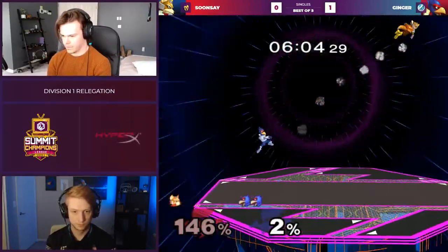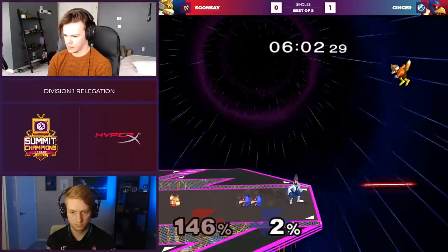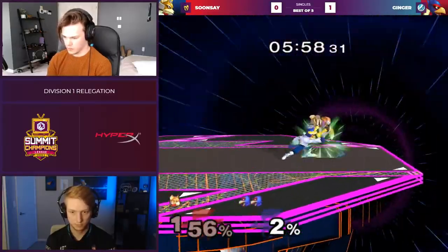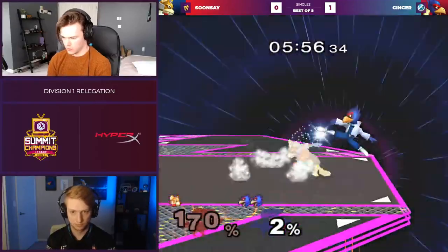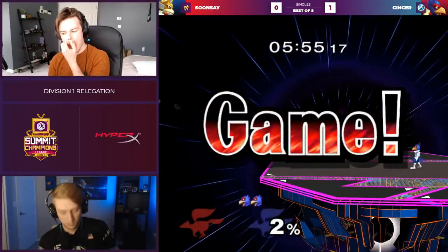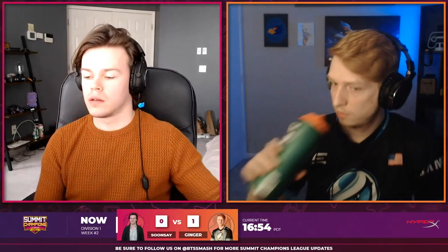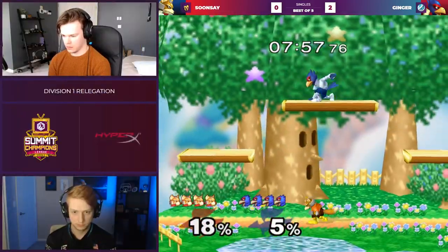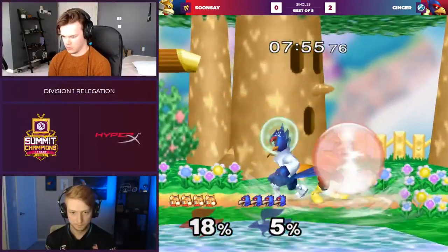He finds a grab, has to go for the up throw back air — really hard to avoid that at high percents. I know you can't SDI the lasers, but even SDI up doesn't get you out there. He didn't go for the suicide, which would have padded the stats since he needed one more opening — so his openings per kill went down. Times are tough. He does play by the numbers, apparently.